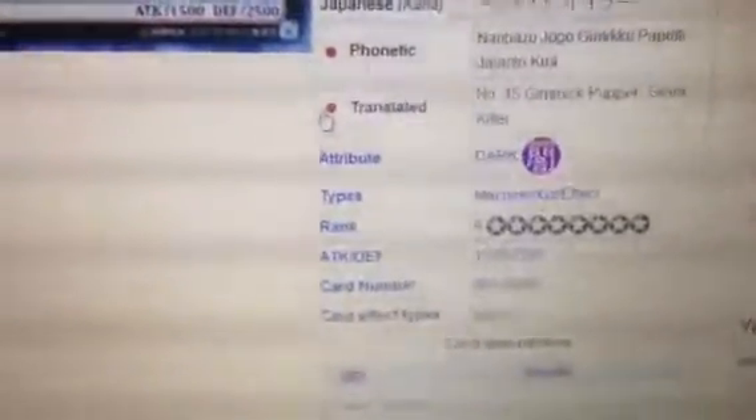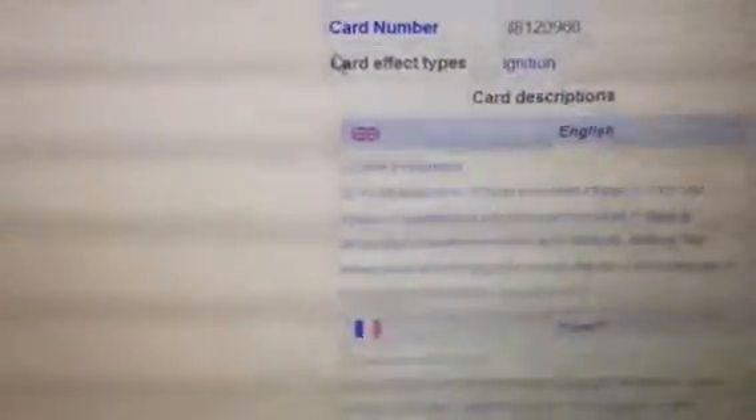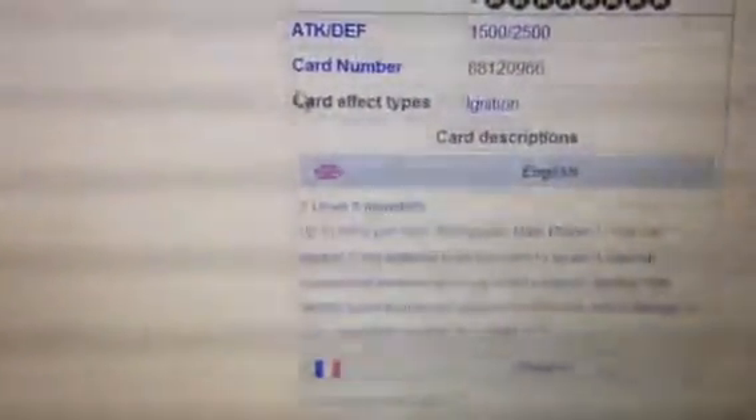It has 1500 Attack and 2500 Defense. It requires 2 Level 8 monsters. Its effect: up to twice per turn, during your Main Phase 1, you can detach one XYZ material from this card to target one special summoned monster your opponent controls and destroy that target. If that target was an XYZ monster, inflict damage to your opponent's life points equal to its original attack.